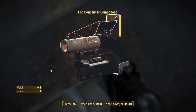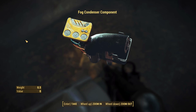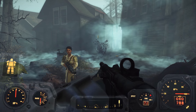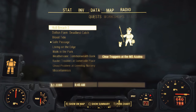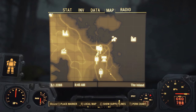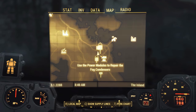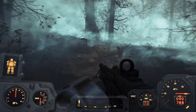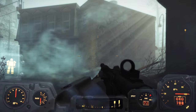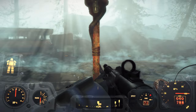Found fog condenser components on a body. Looting everything except the outfits. Checking the map for waypoints - we have condenser locations spread around including some way down on the island. Heading to the nearby ones first. Repairing the condenser - beautiful! Checking the remaining waypoints - there's one that seemed to be right on top of us but it's a strange waypoint placement. Got it repaired, moving to the next location.